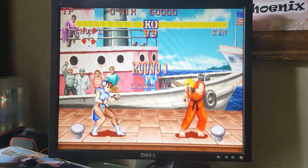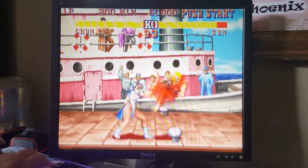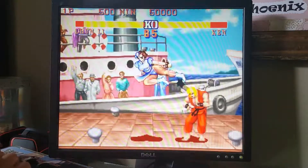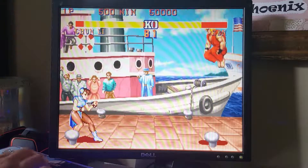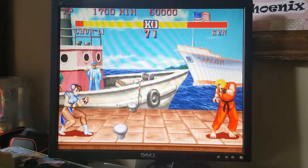Then they did the Championship Edition - I think they upgraded some of the artwork and gave you the ability to play as the bosses like Sagat and Bison and all those guys. Now Chun-Li does not have a fireball, she only has a lightning kick.